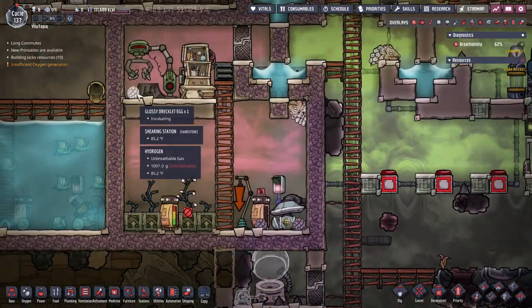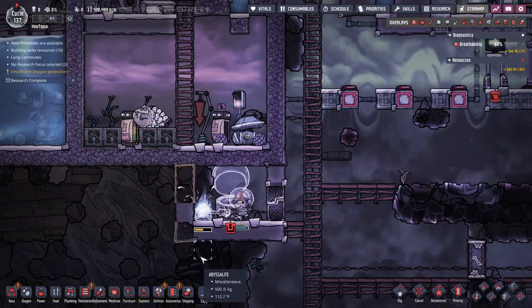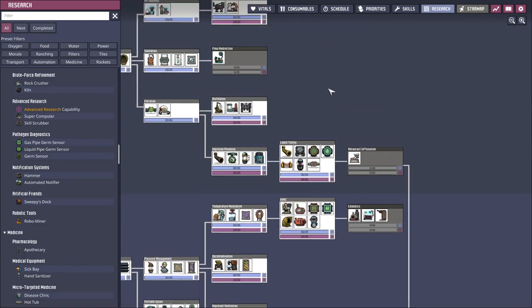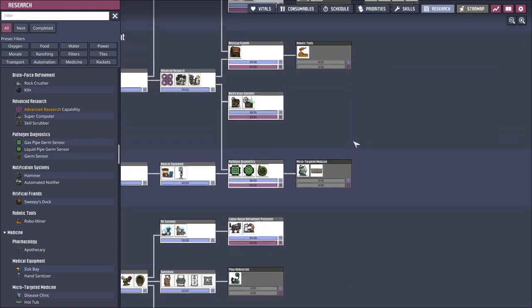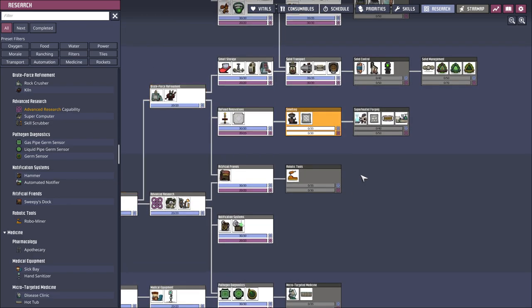I just realized we have a third glossy Draco egg — I'm very excited about that. And our research is complete, so as I mentioned before I am going to start looking into the metal refinery.